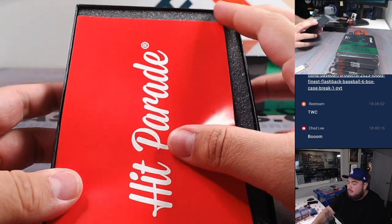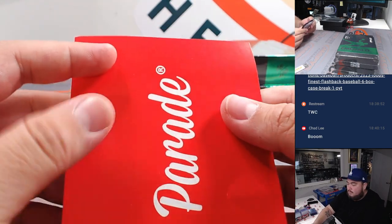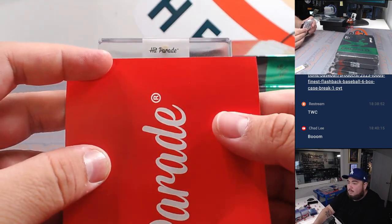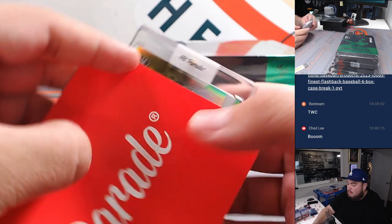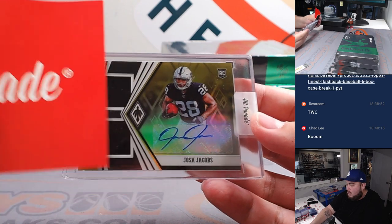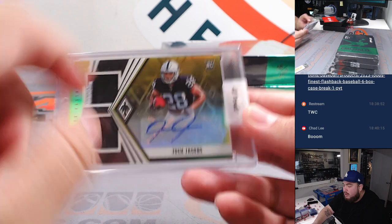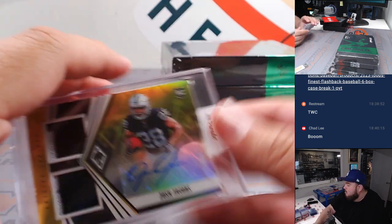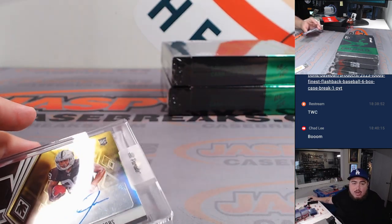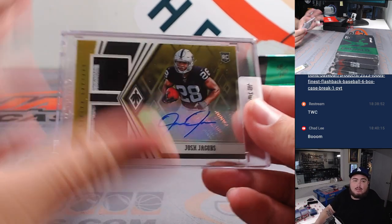All right, here we go, next one. And how about a Josh Jacobs for the Raiders — two-color patch and autograph, number 21 out of 25. Obviously still Raider here of course, and that's gonna go to the Las Vegas Raiders, AFC West, going to Oliver.